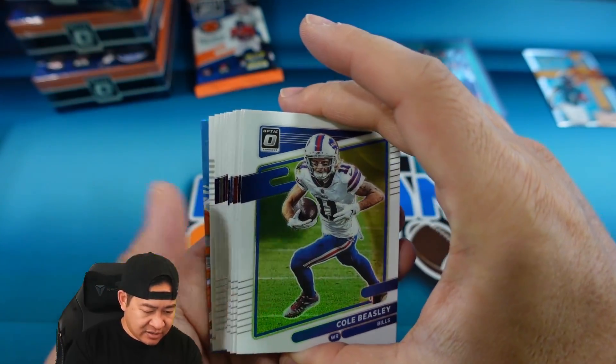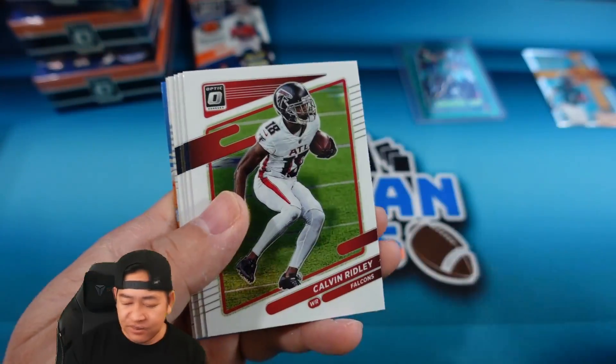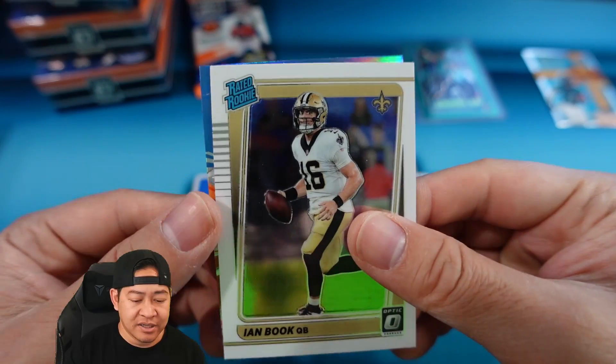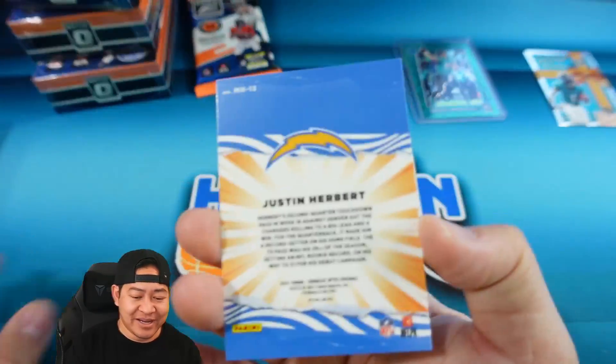Value pack number three. Looks like we have a My House in the back. Skipping past all the vets — looks like the value pack you're going to get about 10 vets, a rookie, and then an insert or a green velocity. E and Book and then our My House — there you go, Herbie, my guy on the My House.